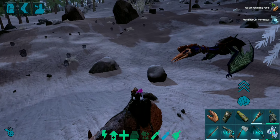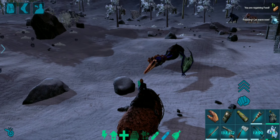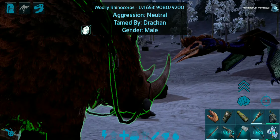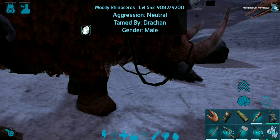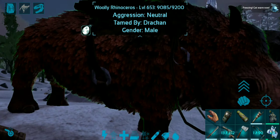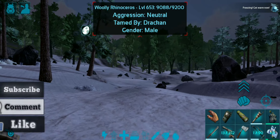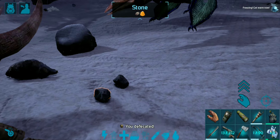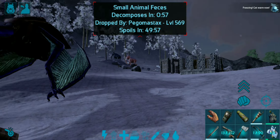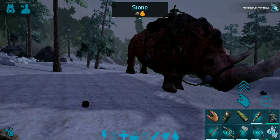So guys, that's how the woolly rhinoceros can be tamed up. They're found exclusively in the snowy biome. When they do that charged attack and gain momentum they can deal a ton of damage — more than 10 times the usual amount. Woolly rhinos cannot attack you from the sides — you have to be right in front of them to take the most damage. That's mostly it about the woolly rhinos. If you found this helpful, please subscribe, leave a like, and comment. Thanks for watching — this is Drakein, catch you guys in the next one!